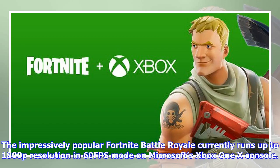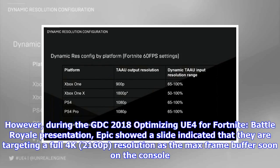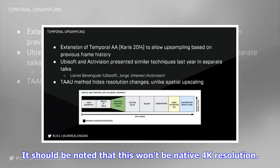The impressively popular Fortnite Battle Royale currently runs up to 1800p resolution in 60fps mode on Microsoft's Xbox One X console. However, during the GDC 2018 'Optimizing UE4 for Fortnite Battle Royale' presentation, Epic showed a slide indicating they are targeting a full 4K 2160p resolution as the maximum frame buffer soon on the console.